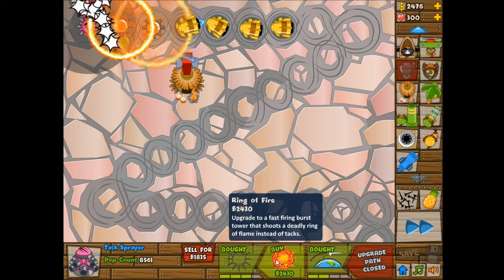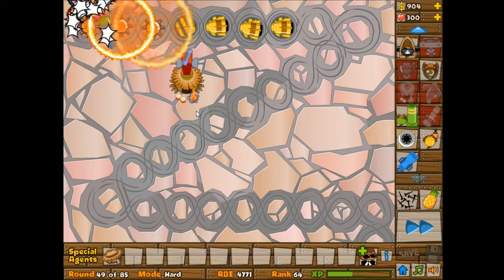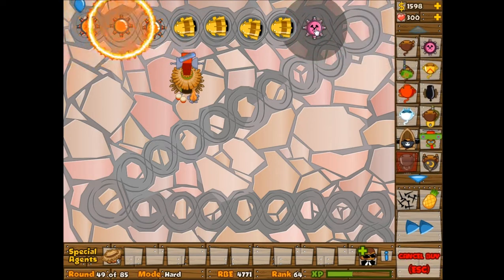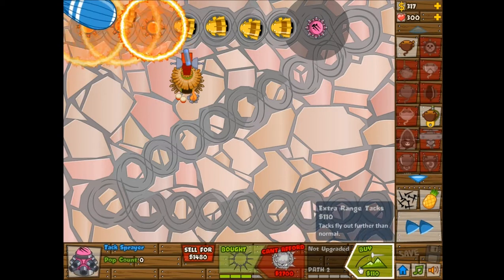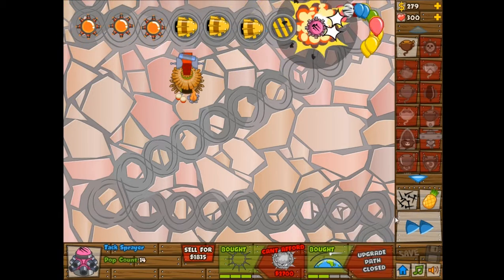I don't have the best popping power, so if a lot of ceramics and stuff come through that would be a problem — and obviously there's going to be a lot of balloons. So I'm actually going to get the jungle drums as soon as I can, just so that my towers have more attack speed, which will help out with their attack power. Now let's try to get the Rings of Fire for 2,400, which is reduced because of the monkey village. The monkey village has such a large range because of the bigger beacons deluxe upgrade.